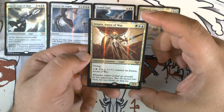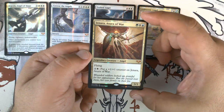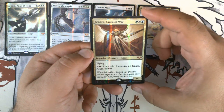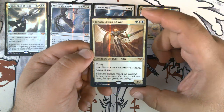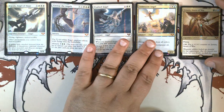And we have Denara, Asura of War. If I remember correctly, this was from Shards of Alara, or somewhere around that time frame — might have been Alara Reborn, might have been Conflux. Vaguely remember it being that time frame.